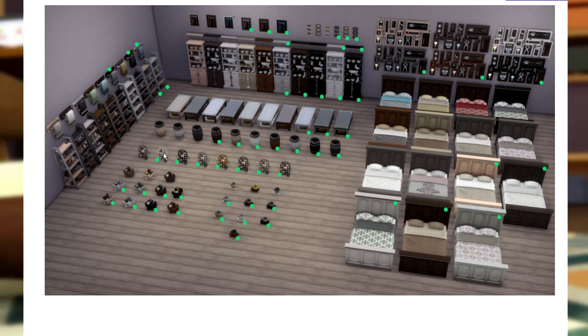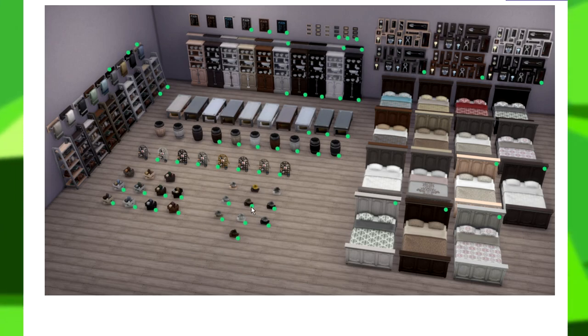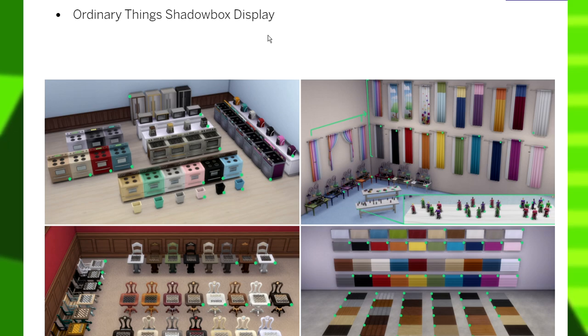You'll notice the trash cans, the coffee mug holders, and a little music player of some kind. This bed has a couple new variants, which is greatly appreciated because I actually really like this bed a lot — I think I'm using it in my current household. This little wall clutter set also has a new look, the shelves, what might be a key holder, the towels, and the contemporary book racks have all been updated.